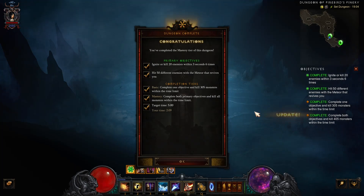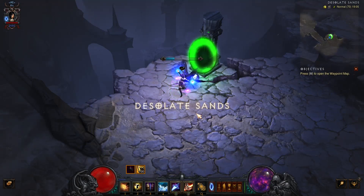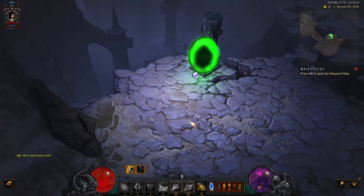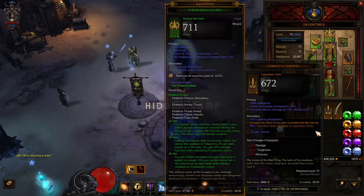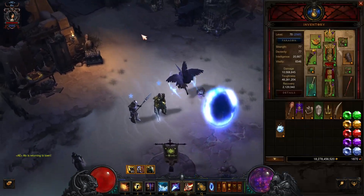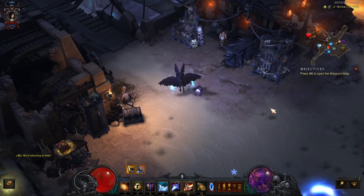Firebird set dungeon mastered in two minutes and nine seconds — pretty easy. The build was just a normal firebirds push build, nothing special, just my normal gear. Overall this is really easy and you should have no problem finishing this. Hope this was helpful — see you, bye!